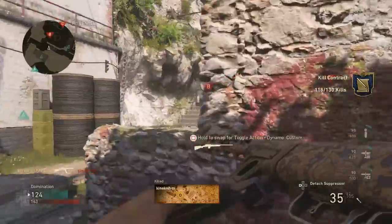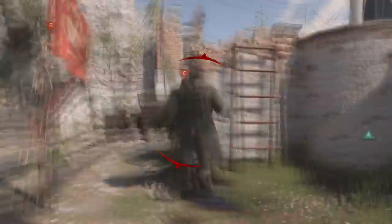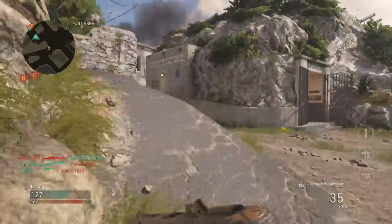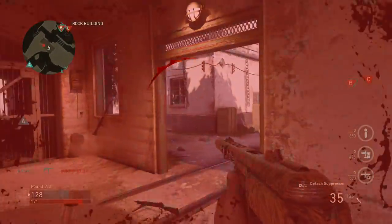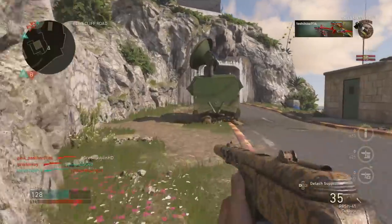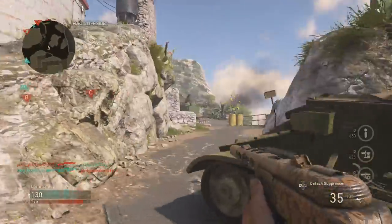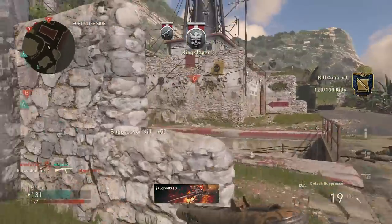Even though SMGs are underpowered, in public matches the PPSH is an absolute monster. I dropped 71 to 14 in this game. Looking at my killstreaks, I'm rocking the UAV, glide bomb, and fighter pilot - those get me a couple kills. If domination gave 100 points per kill, which I think they really need to fix, it would make a huge difference. I made a video about all the updates I'd love to see in COD World War 2.